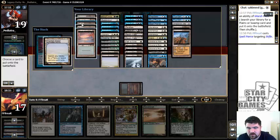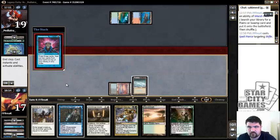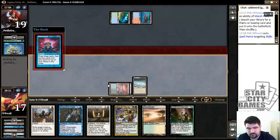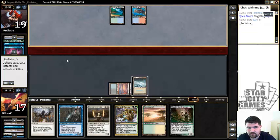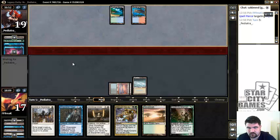And now we just get a Tundra, and I'll let him Brainstorm — so no Daze. Our goal here is to just get past the mana denial hump. Like, once we get past that, our deck is significantly advantaged, since all those Pierces and Dazes lose effect. And this Life of the Loam is going to take a long time to get going. But we got out of that turn quite nicely.